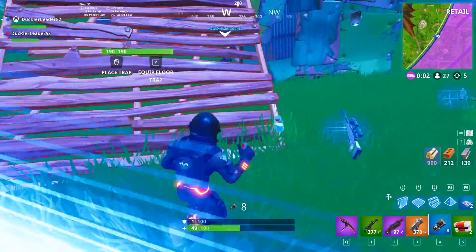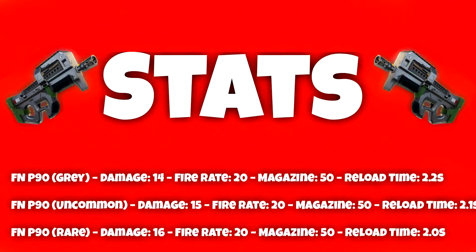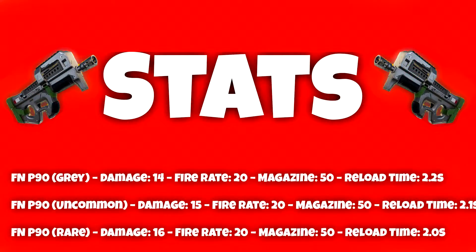So as you can see, that was the gun and that's how it sounds. It's pretty cool. Here are the stats: for a gray P90, the damage is 14, the fire rate is 20, magazine 50, and reload time 2.2 seconds.